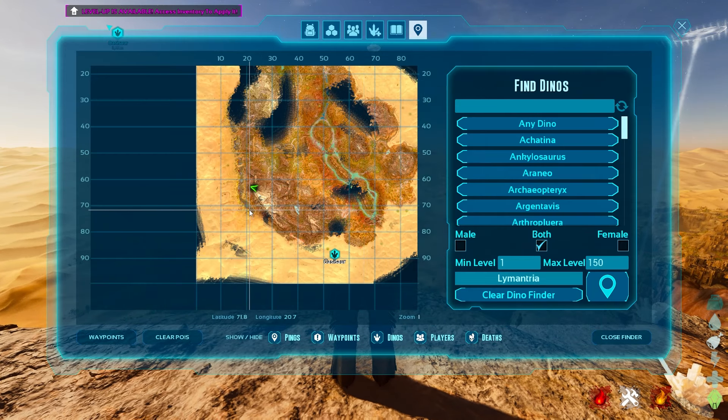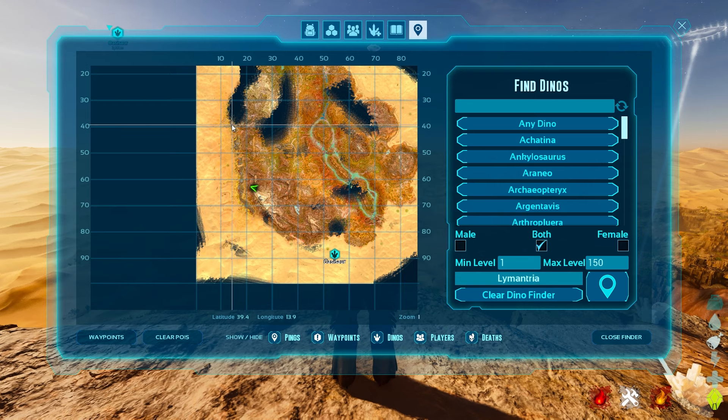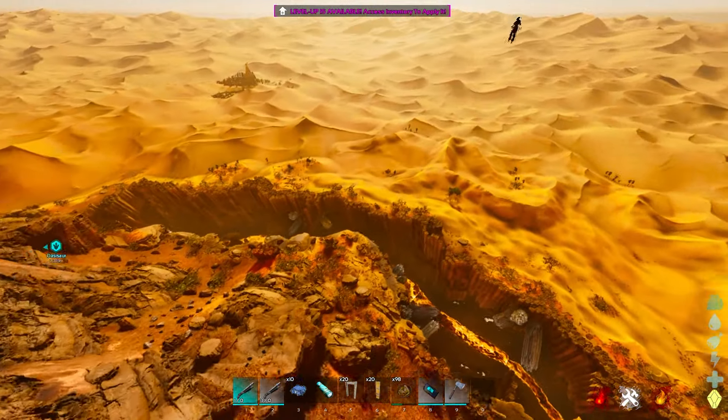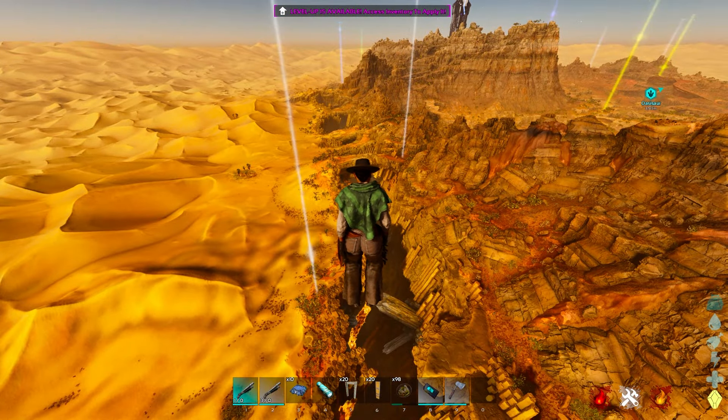I'm going to zoom in — this is 71, 20 and it runs all the way up to 39, 13. It's a massive scar that runs basically the entire left side of the map along the larger mountains. This entire scar will have wyverns spawning in it.